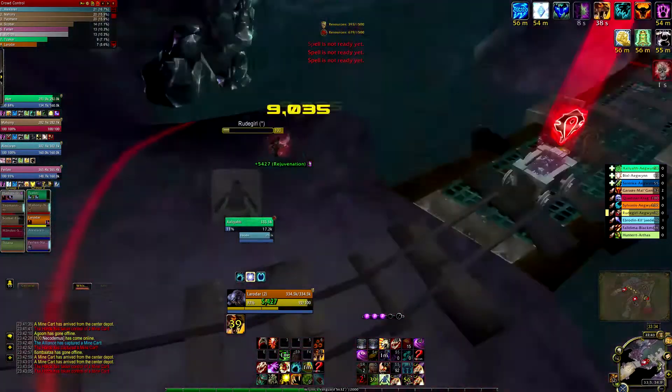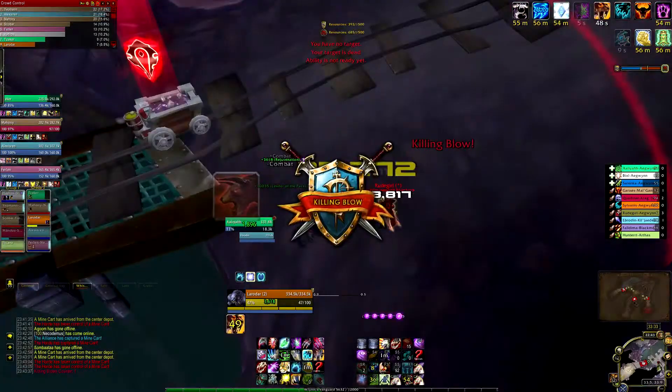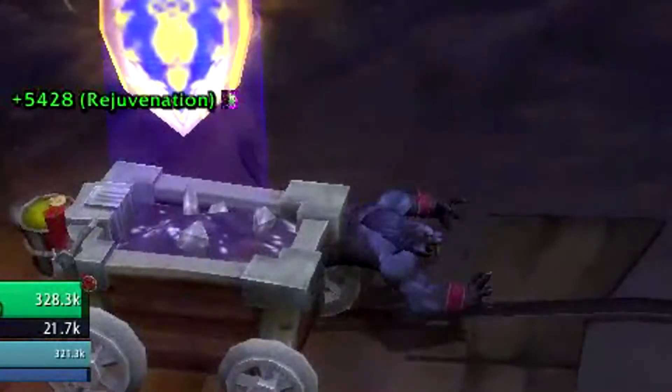So I get an opening, the rogue is running around with my dots. And I get the killing blow without using Berserk nor King of the Jungle in the end.